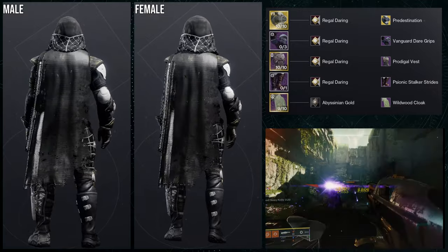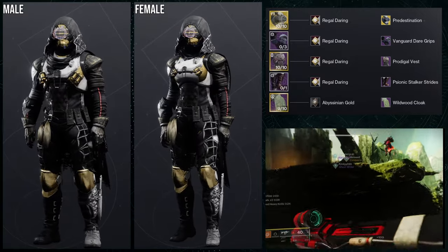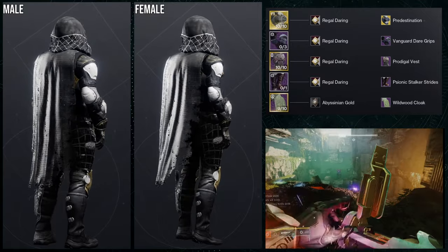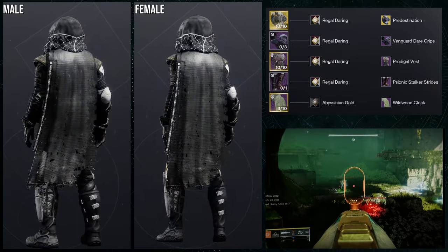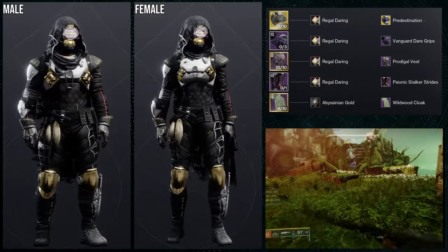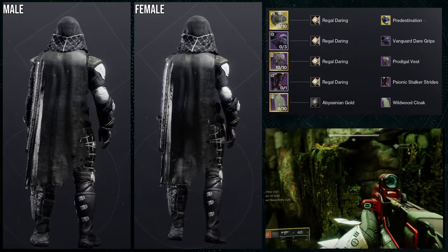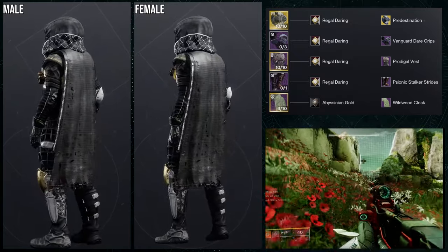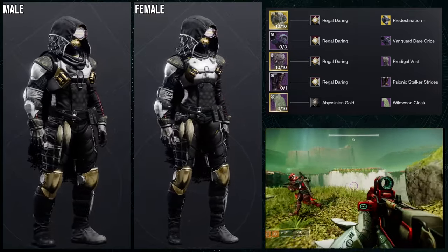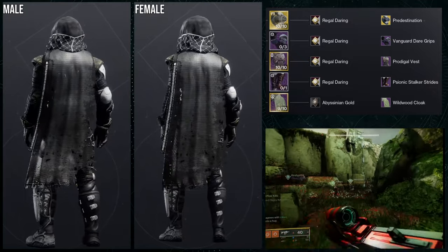I decided to combine two Knucklehead Radar sets into one. Vanguard Dare Grips go really well with the Prodigal Vest, and Psionic Soccer Strides go well with the Wildwood Cloak. For shading it's Regal Daring on everything except the cloak — with Regal Daring the cloak turns white, so I used Abyssinian Gold to keep it black. It's not a bad set, just the ornament looks really boring with it.